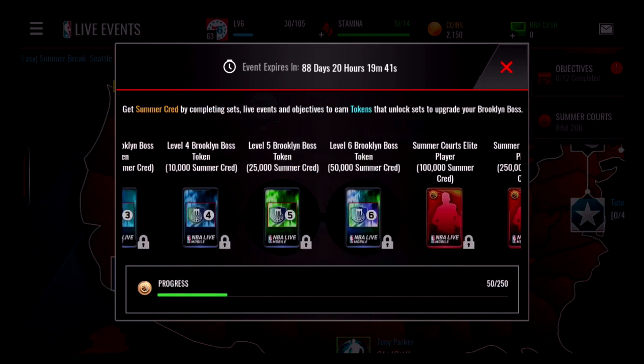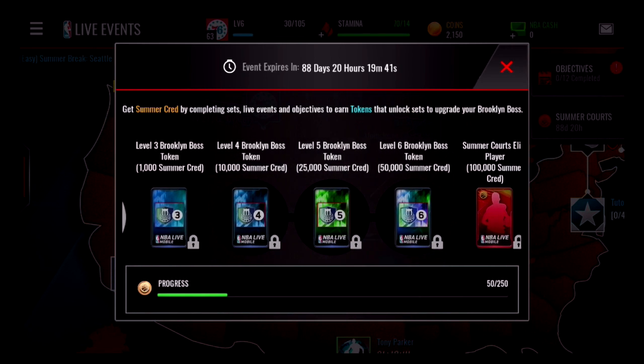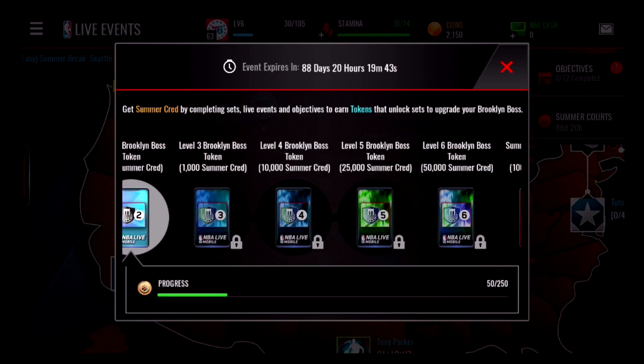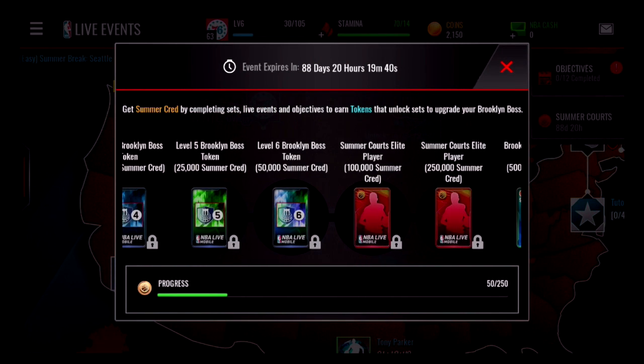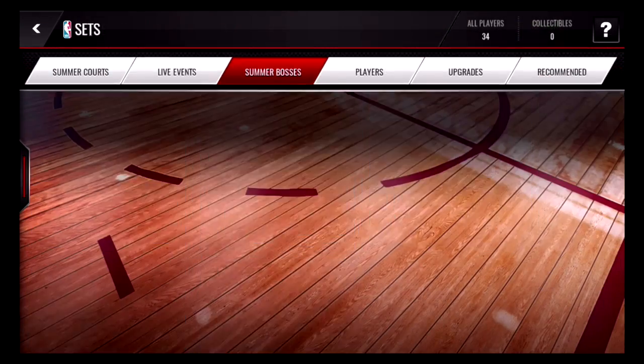Now let's talk about summer cred. You need summer cred by completing sets, live events, and objectives. You earn boss tokens by hitting certain summer cred milestones. These boss tokens are used to upgrade the summer court bosses.